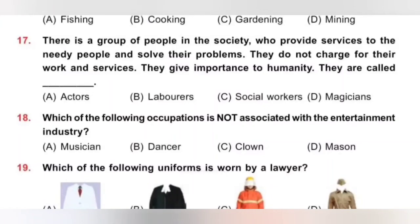Question 17: There is a group of people in society who provide services to needy people and solve their problems. They do not charge for their work and give importance to humanity. They are called ___. A. Actors, B. Laborers, C. Social workers, D. Magicians. Social workers provide services to needy people without charging anything. Option C, Social workers, is the correct answer.